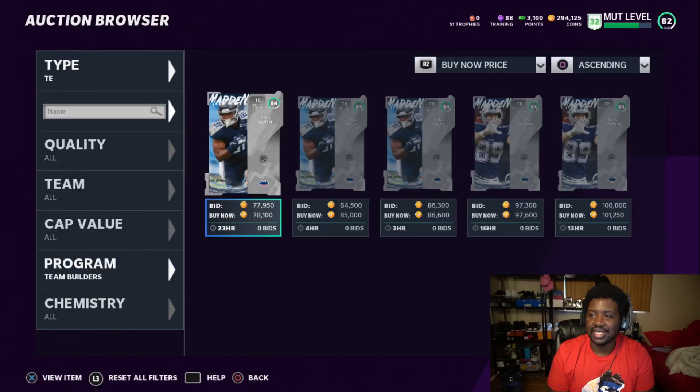The last position is tight end — we have Jason Witten, Blake Jarwin, and Johnny Smith. Jason Witten is not on my list. For linemen, looking at left tackle, left guard, center, right guard, and right tackle, I'm not seeing anybody that stands out enough. Some have good pass blocking but no run blocking, or great run blocking but no pass blocking, and we need to test whether pass blocking finesse matters this year. Online it seems like you can run the ball no matter who your lineman is, but in solo challenges ratings seem to matter more.